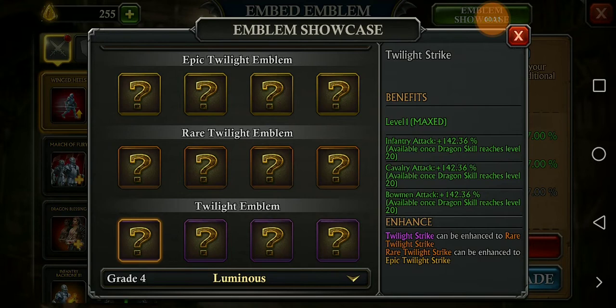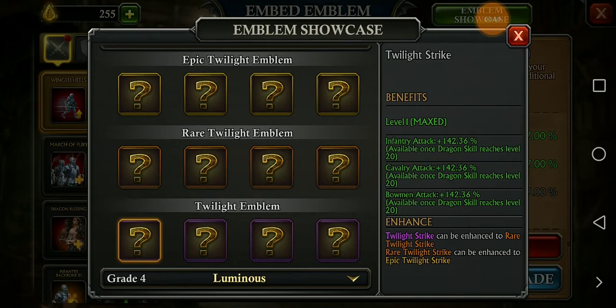The first is the dragon emblem. They have released new dragon emblems — these are Twilight Dragon Emblems. There are three kinds. The first one is the simple Twilight emblem, named Dragon Strike, and you can see the stats of your troop will be 142 percent.